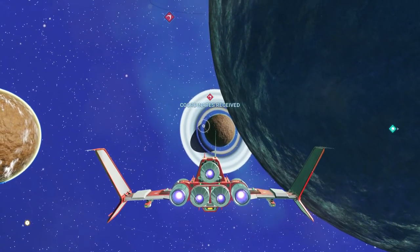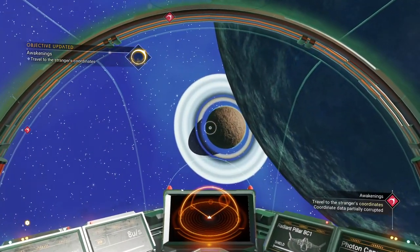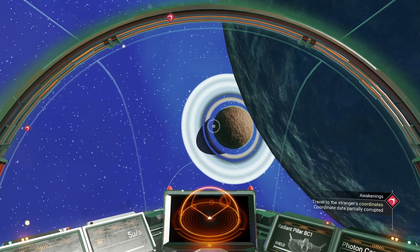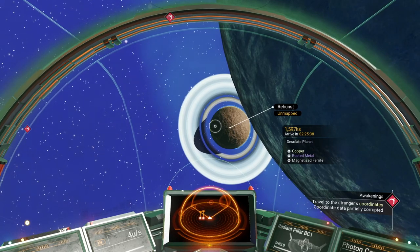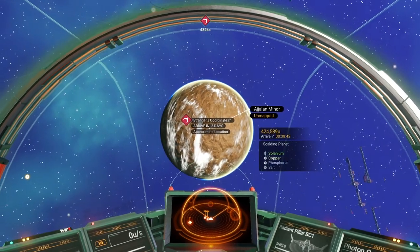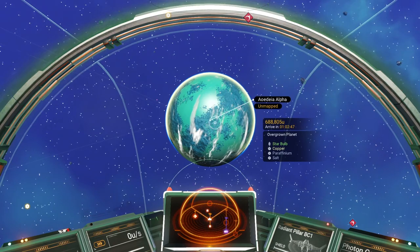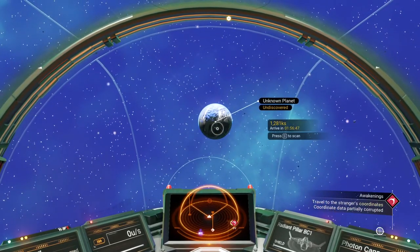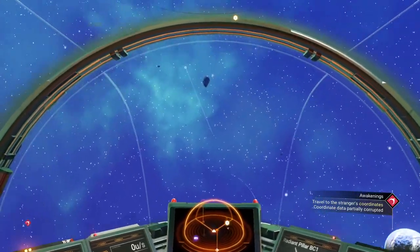Let's see if I can get a bead on that planet over there. It keeps wanting to focus on the planet I'm next to. There we go — desolate, so there's nothing there, no life forms. This is the planet it's directing me to — it's a scalding planet, so very, very hot. There's also an overgrown one — not quite a paradise planet, but still nice. And one that looks very cold: Himal, frost crystals. As soon as you see frost, you know it's a cold planet.